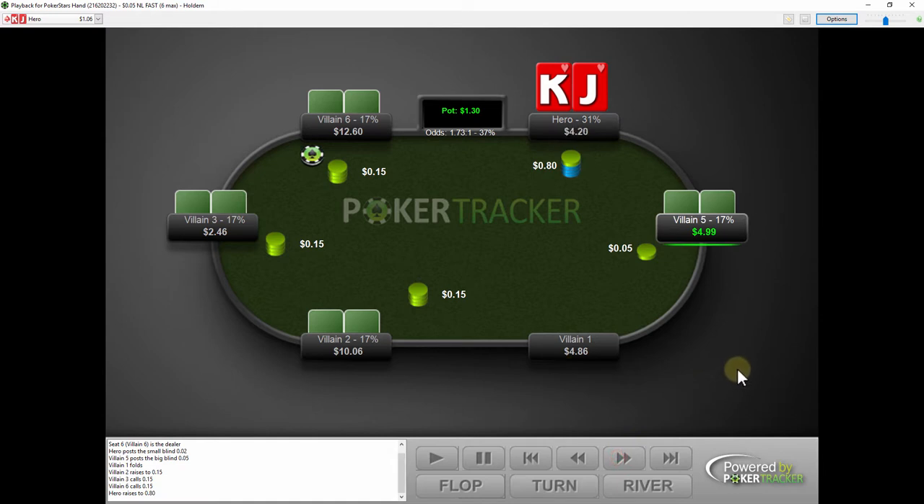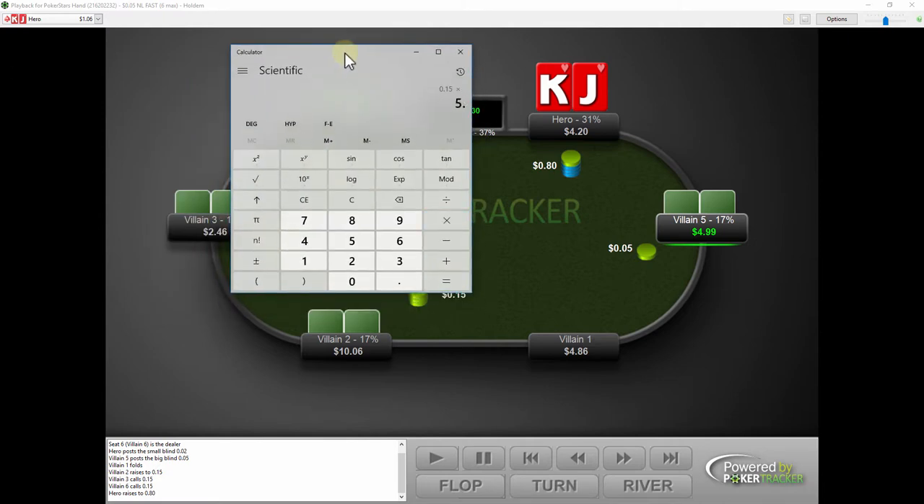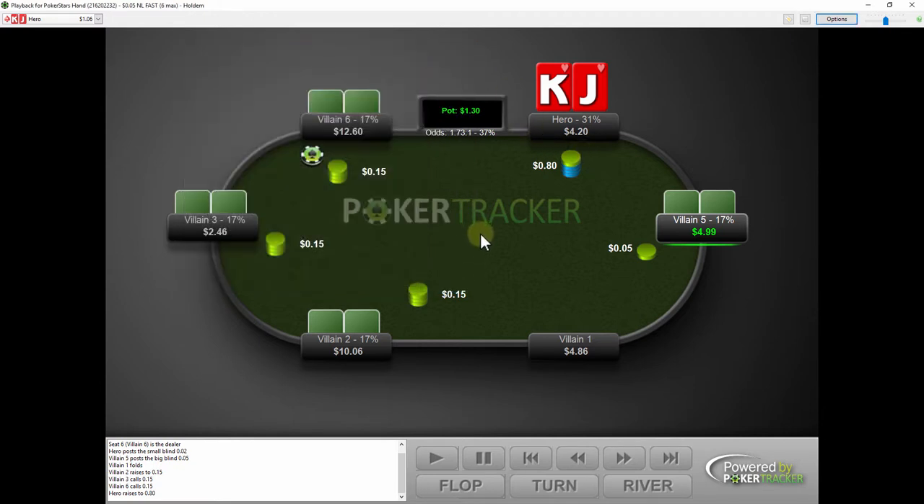So with that said, I decided to put in a really large 3-bet squeeze. In terms of sizing, it's going to be 3.5x plus 1x for each caller, so roughly 5.5x of three big blinds. So 15 times 5.5x is $0.82 — I made it just under that at $0.80. The whole point is I don't want to get squeezed by the big blind, I don't want to run into a dominated hand situation, and I'm playing in the worst position post-flop in the small blind. There's also $0.50 of potentially dead money in the pot.